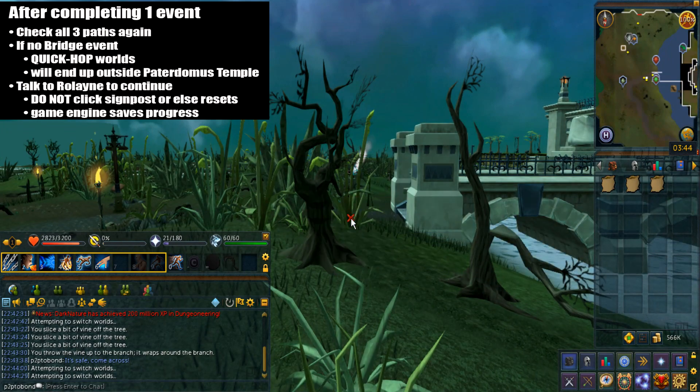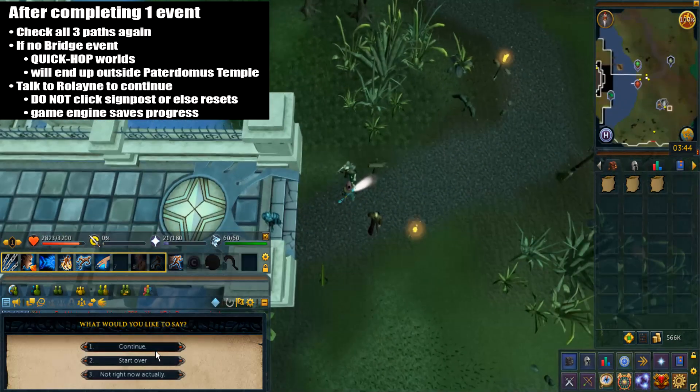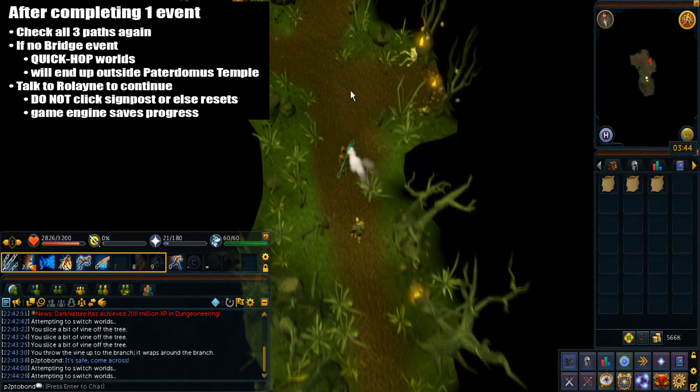Once again, you're just gonna left-click to sneak peek on all paths. If there's no bridge event this time, just keep hopping and repeat the same process.